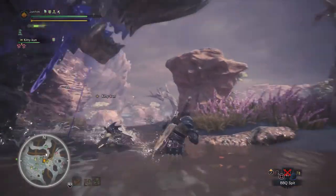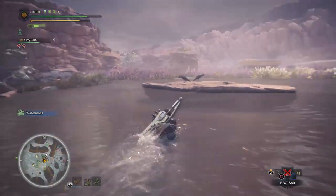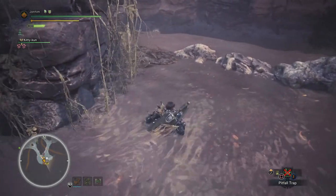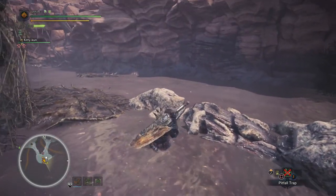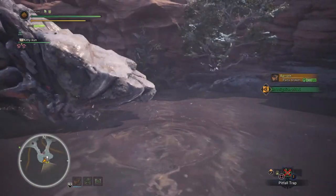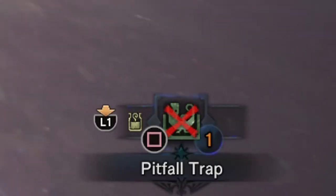When you see the monster limp, follow it to its den, put a trap down under it, and throw some tranks down. However, depending on what den the monster is in, different traps might not work in that area. For example, in this situation my pitfall trap wouldn't work because the monster is in a swamp area.